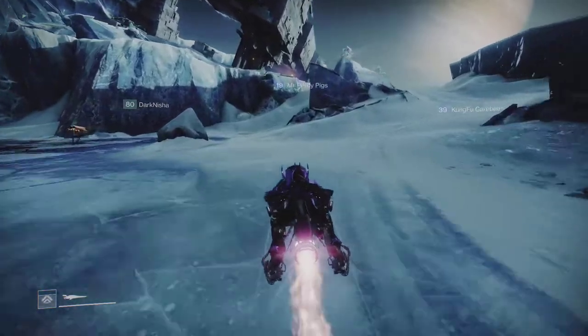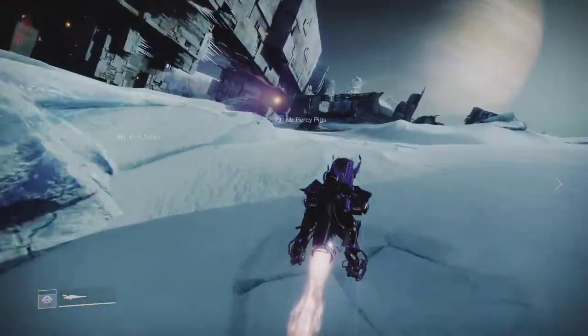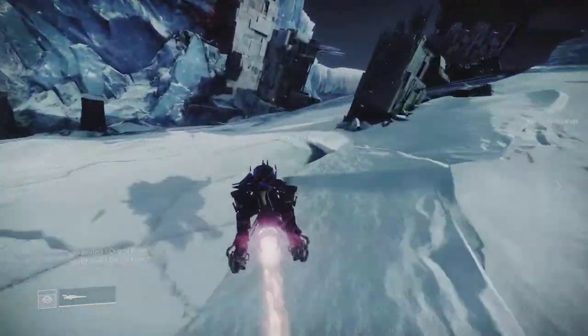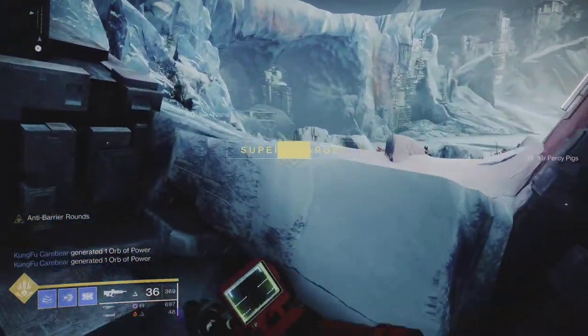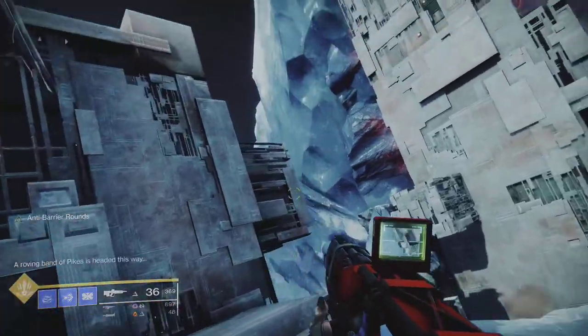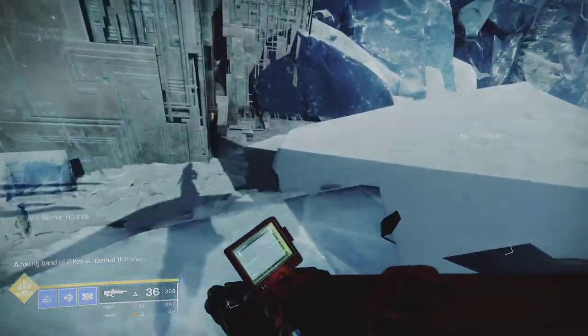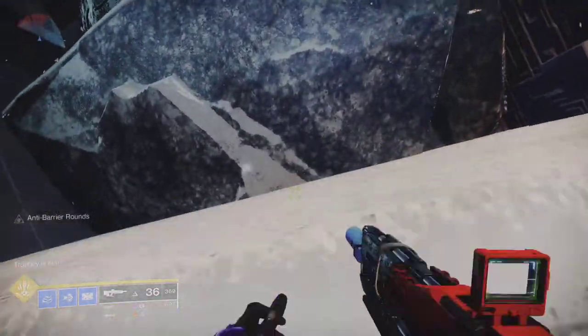Head along this way. It's just above where the Lost Sector is, but you don't want to go down to the Lost Sector. Jump across here. You can jump up onto that and across to there towards it, but an easier way is to jump along here and go up each of these ledges.